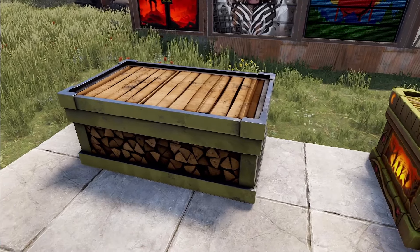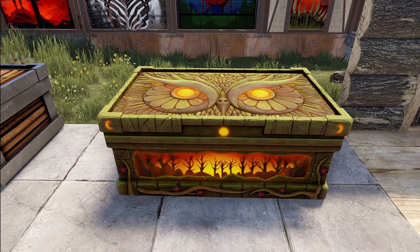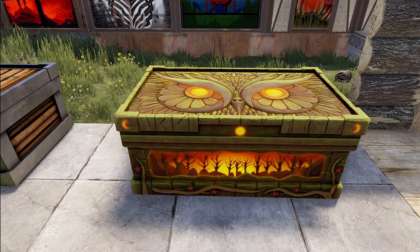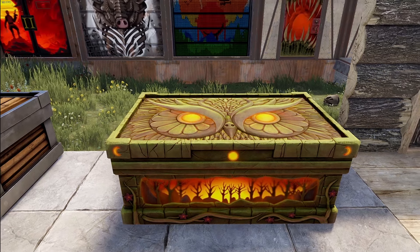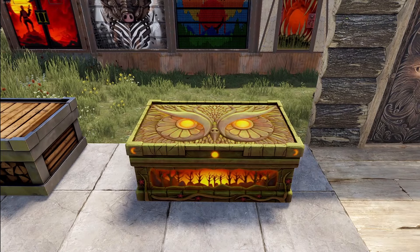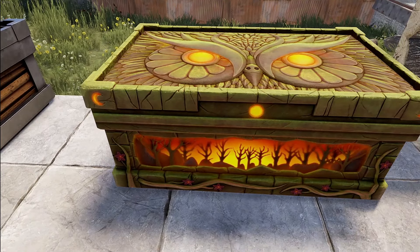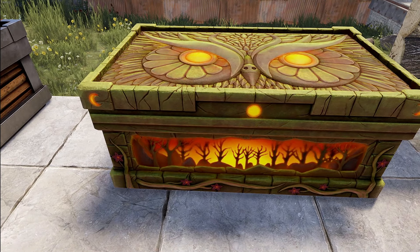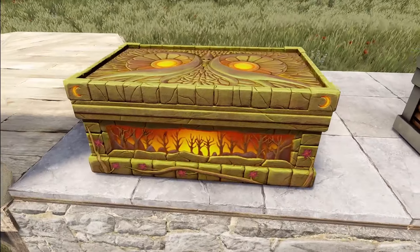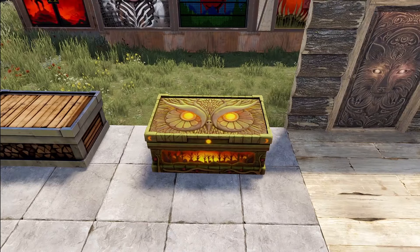Then we have the Moon Guard Glow Box by Papakari — a very glowy, artsy, beautiful design. It's got a beautiful owl on the face of it, and you can just see the detail going into it. There are beautiful carvings, little moons, a sun scape, flowers and vines. All of it doesn't look flat — it pops and is sculpted nicely.